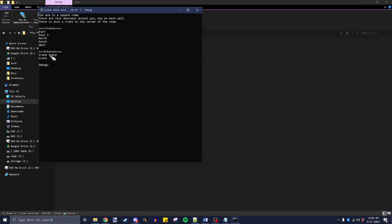I have east 2 and crate space. What I was doing with this is testing — crate space is literally the exact same thing as crate, but I can now have a space in the file name. Before, that did not work.